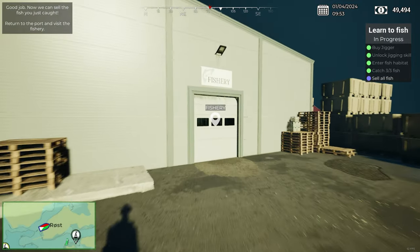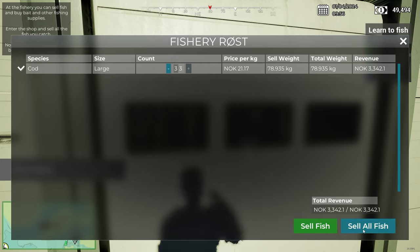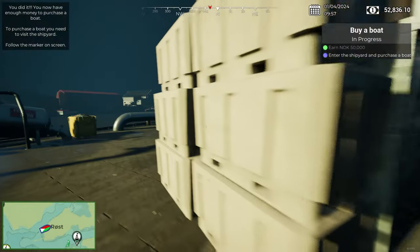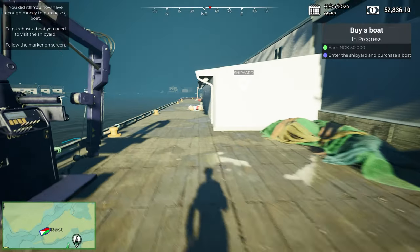How much do we get for three cod? Price per kilo is 21 Krone per kilo. That's 3,000 — I say good price, I have no idea what the conversion rate is to GBP, but there we go. We have learned to fish. Enter the shipyard and purchase a boat — that is the message I wanted to see. We can sell the other boat for firewood.